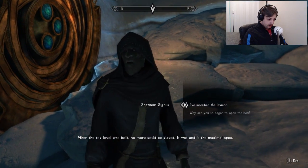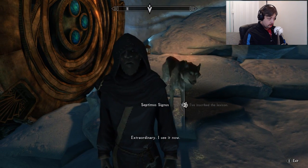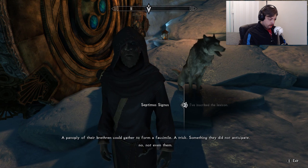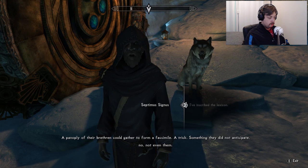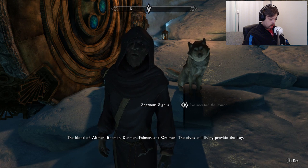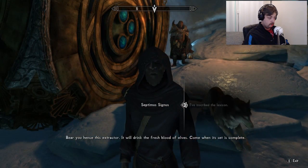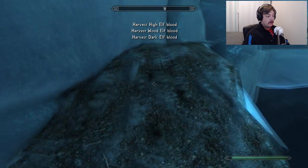Septimus my man, I've even grabbed the lexicon. Extraordinary. 'I see it now. The sealing structure interlocks in the timeless fractals. Dwemer blood can loose the hooks but none alive remain to bear it. A panoply of their brethren could gather to form a facsimile. A trick! Something they did not anticipate. The blood of Altmer, Bosmer, Dunmer, Falmer and Orsamer — the elves still living provide the key. Bear you hence this extractor; it will drink the fresh blood of elves. Come when its set is complete.' So I need High Elf blood, Wood Elf blood, Dark Elf blood, Orc blood, and Falmer blood. Oh my dear god!